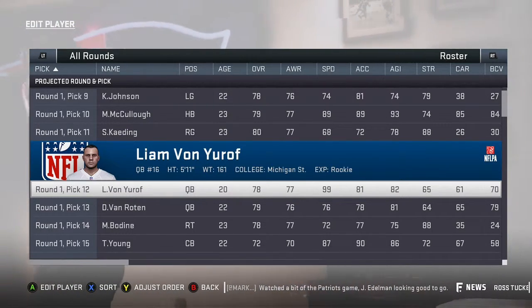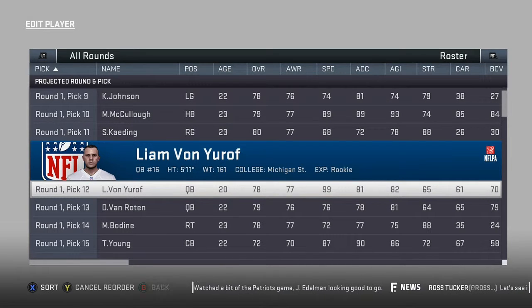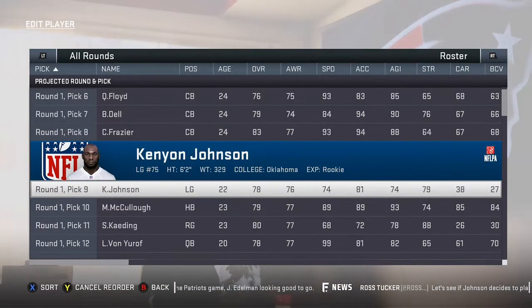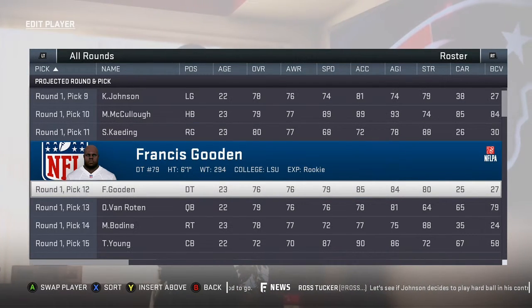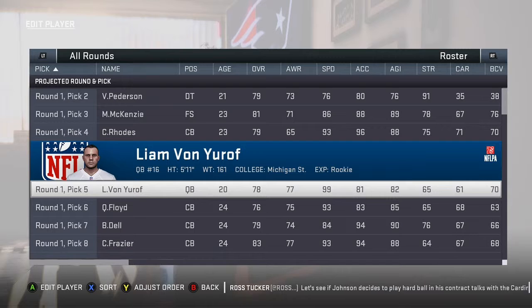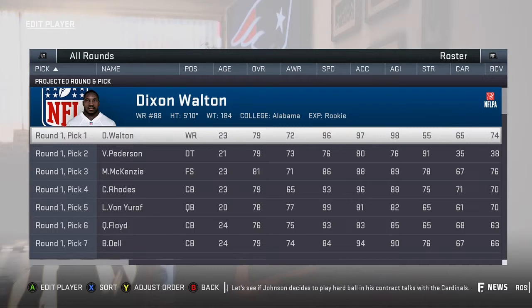We're gonna adjust the draft order — I want to put Liam all the way up to like the fifth pick, moving past the defensive tackle. So Liam is up to the fifth pick — boom, there you go. I decided to pick the Chargers, so I will see you at the end of the season. I'm just controlling around the team — let's see who I get drafted by. I'll see you guys then.